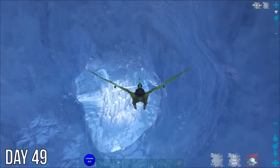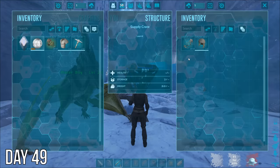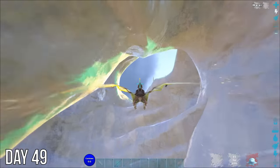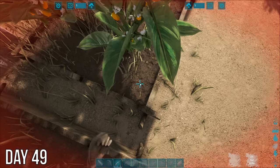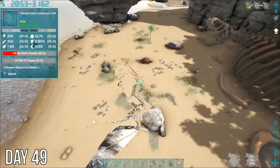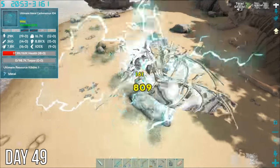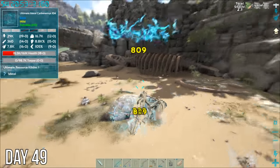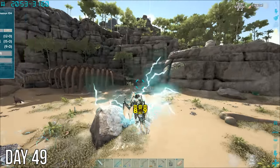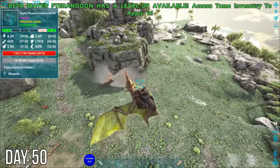Back to the ice cave — maybe I'll find something good this time. After getting an ascendant long neck with 500% damage in the first loot drop, the rest just seemed pretty blah. Checked the crops and eggs again to see what kibble I could make, and then headed out to see what I could tame. But when I stopped to watch who might win this battle, something unexpected happened — well this is not good. Just as I was starting to get worried, it let me go. Guess now I know what the thunderstorm variants do.